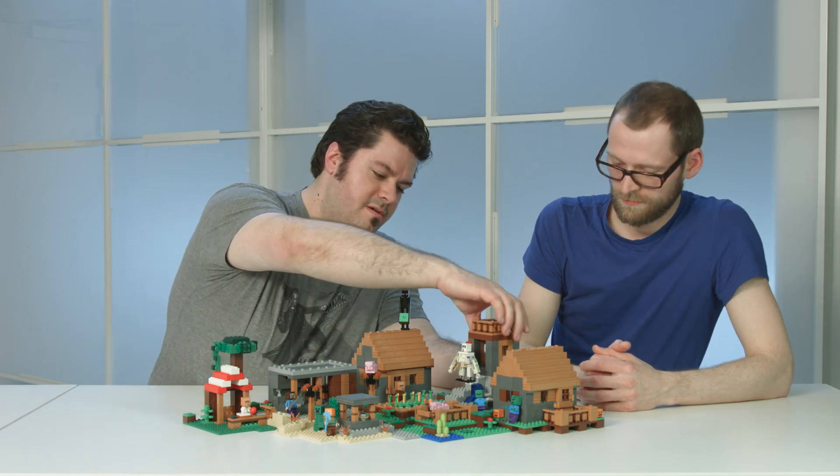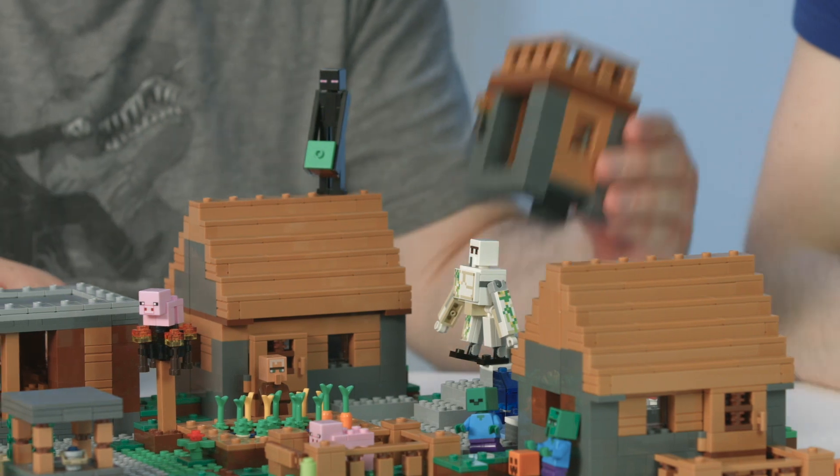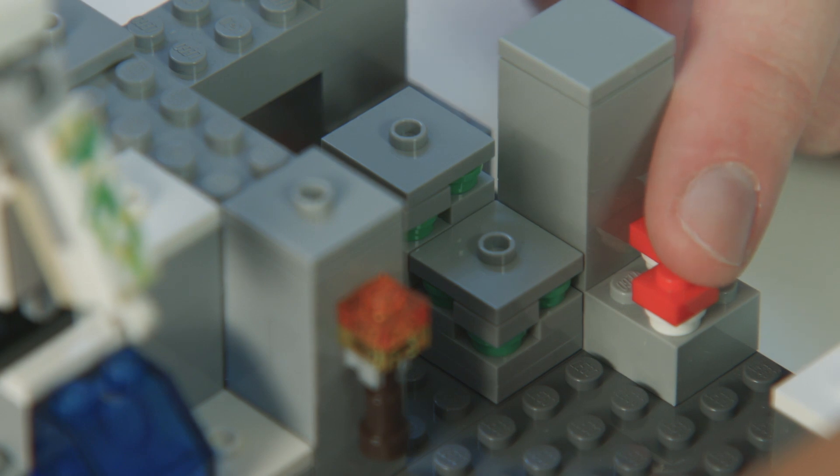Moving on over to the tower over here. You can actually take the tower off and move it somewhere else in your model, so it's like a little module. And then underneath it, we have some emerald ore and some mushrooms that you can collect.